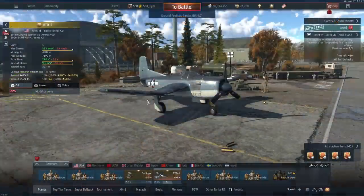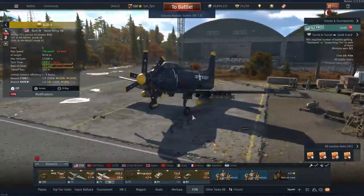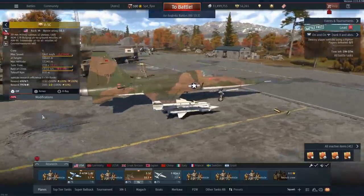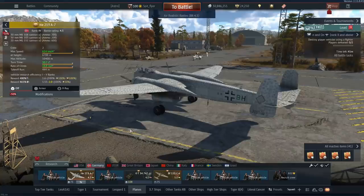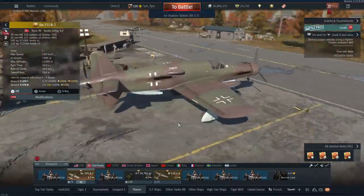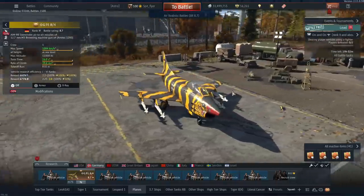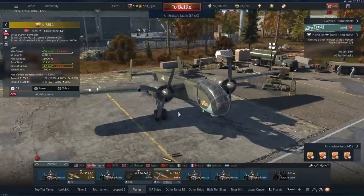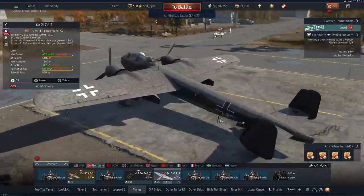I recommend the B2D-1 with two 1,000-pound bombs and 20mm cannons, the A2D-1 with an insane bomb load, the F-5C with four Bullpups and good bomb options, the BF 110C-6 with a 30mm MK 101, the Heinkel He 219A-7 with two MK 103s, the infamous Do 335B-2 with insane armament options, and both G.91 R/4s with four Nords. For Germany the Ju 288C is a decent CAS plane, but personally I prefer the Do 217s with the 4,000-pound bomb drops.